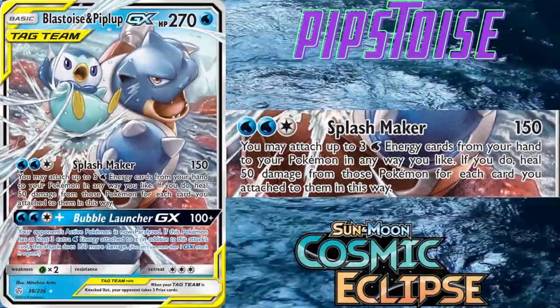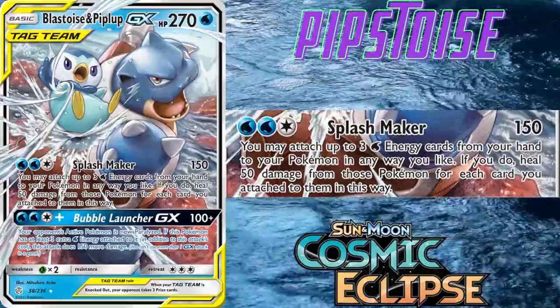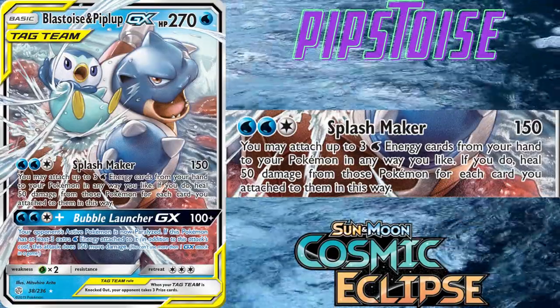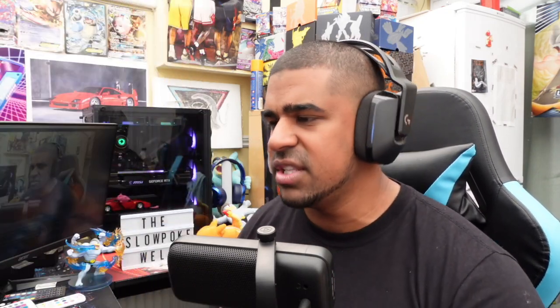Our other option is Blastoise & Piplup GX, a basic Pokémon with 270 HP. Splash Maker costs three energy for 150 damage, and you can attach up to three water energies from your hand to your Pokémon, healing 50 for each energy attached. This is like a soft counter to G-Max Rapid Flow — if they have Origin Forme Palkia on the bench, you can Splash Maker and completely heal it. But really it's great for piling on energies for your Rocket Splash, attaching three more and saying whatever I'm hitting next will be KO'd.